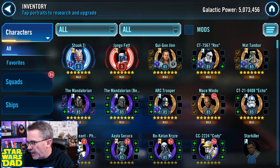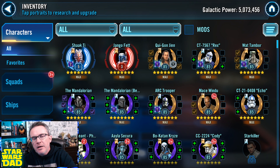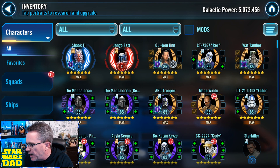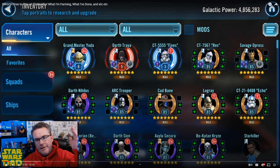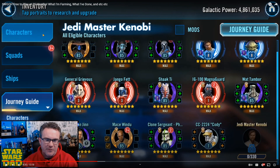Before we get into the 26-month update, let's take a look at 25 months. We're going after Jedi Master Kenobi right now. We unlocked Executor between months 24 and 25. So at 25 months I was farming Jedi Master Kenobi — I had Grandmaster Yoda done, Master Kenobi done, and I was working on the Savage Opress relic. I've got Darth Nihilus at Gear 11, working on Arc Trooper, Cad Bane, Echo — that kind of stuff on the side.